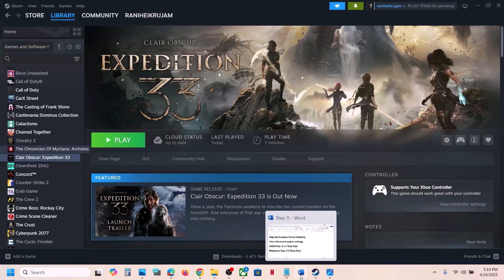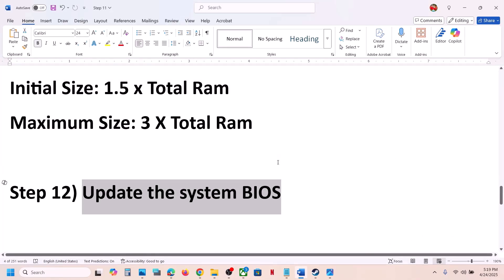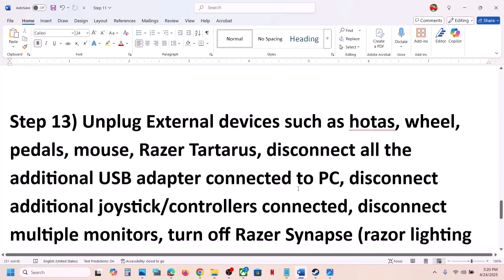The next step is to update the system BIOS. Go to your system manufacturer's website — Dell, Lenovo, etc. — select your model number and update the BIOS. For laptops, make sure the battery is above 10% and the AC adapter is connected. During the BIOS update the system will restart; do not unplug the power cable. After the update, log in and launch the game.